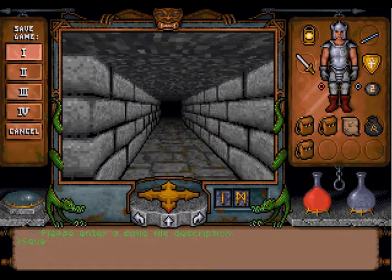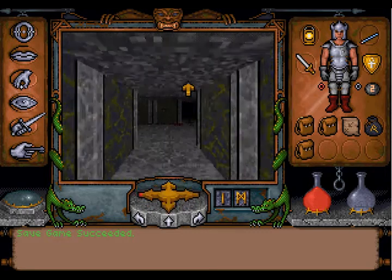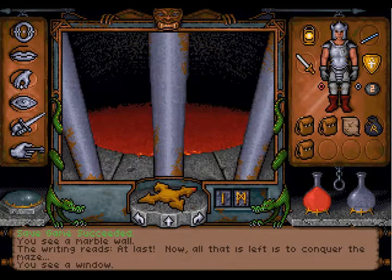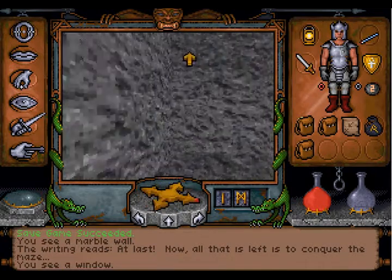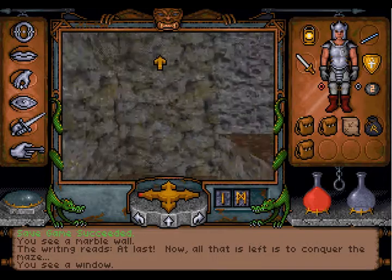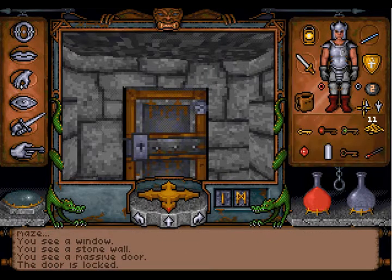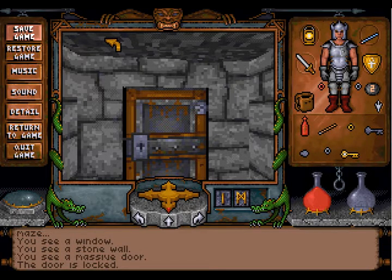I don't know whether it's a good idea to go down here, but let's try. This is the maze here. All that is left is to conquer the maze, but I can't conquer the maze without proper equipment. It's boiling down there. Is there anything here? No. What is that? A massive door and it's locked. Maybe we can unlock it. We will try in the next video. Thanks for watching. See you soon. Bye.